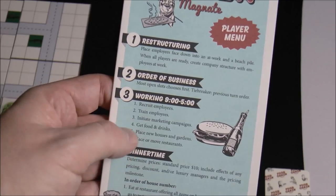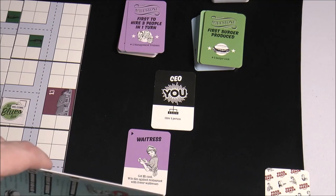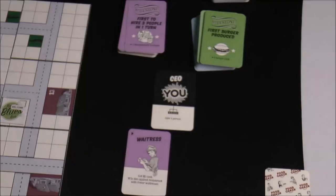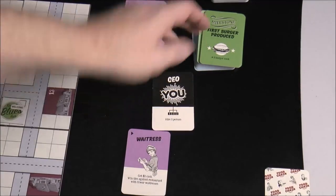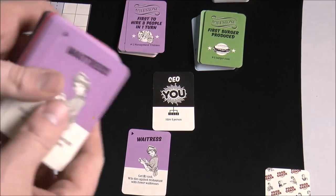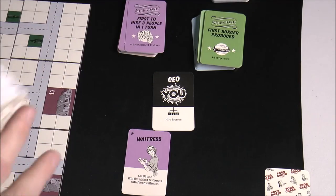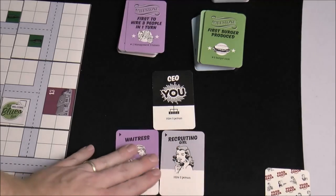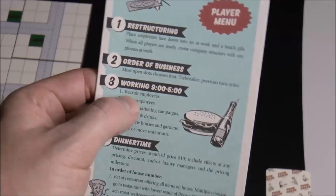Each player takes turns in order and does all the steps in exact sequence. Characters in your display combo with the different actions. The first step is to recruit employees: with the CEO's hire action, you hire one person on the first turn — maybe a waitress or a recruiting girl. The recruiting girl lets you hire an additional person, so next turn when you put her out you can hire two people during the recruit phase.